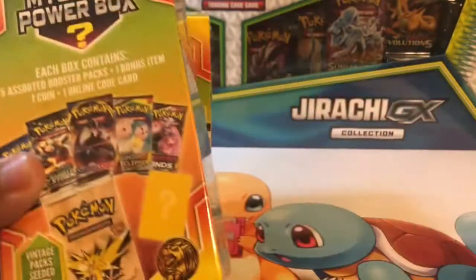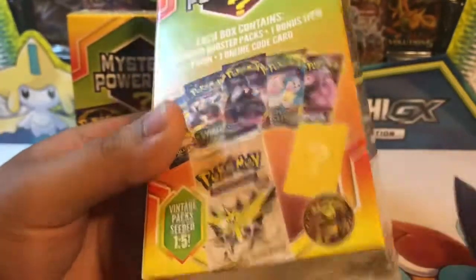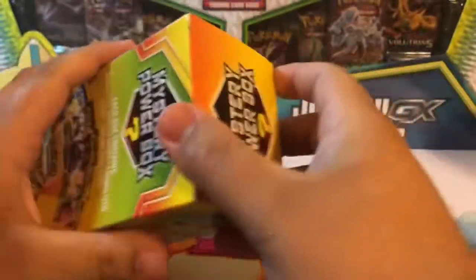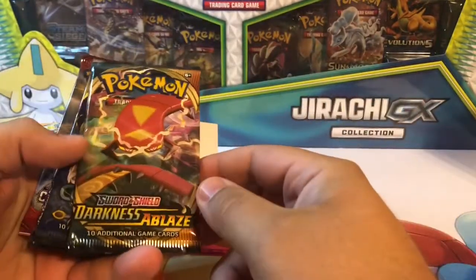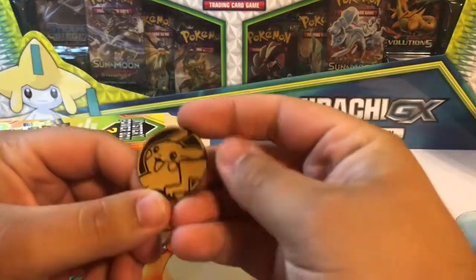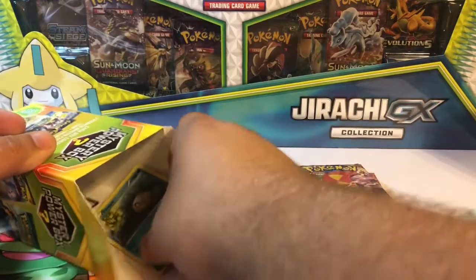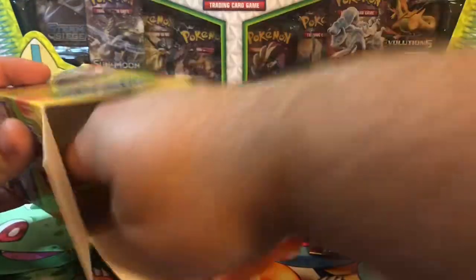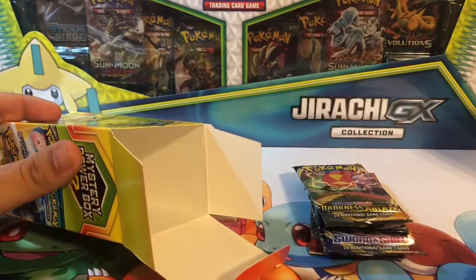I picked these up at Walmart on clearance, actually once $12.99 a piece. I'd never seen them at Walmart before. Inside: a Darkness Ablaze pack, Cosmic Eclipse, Sword and Shield, Ancient Origins, Crimson Invasion, a little Pikachu coin, a reverse rare card, a reverse holo, and a code card. So nothing good in there.